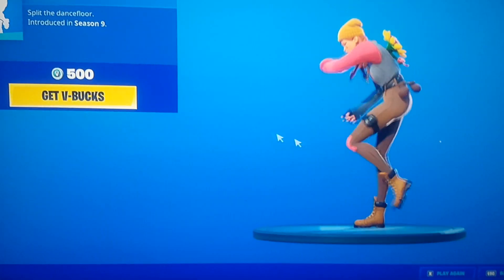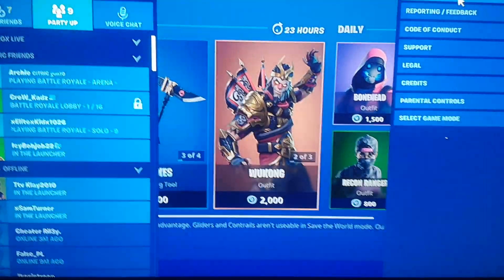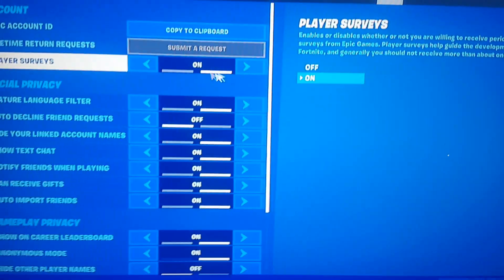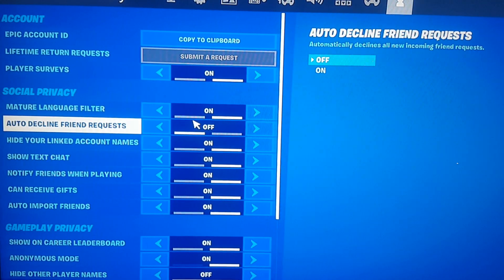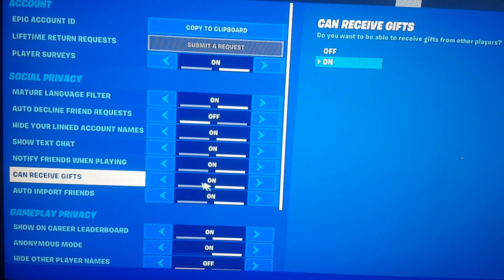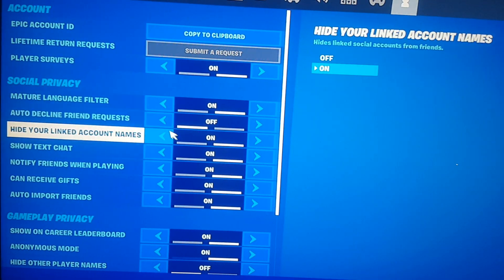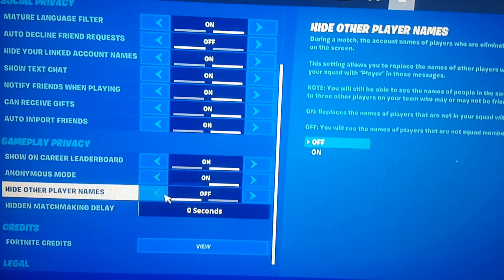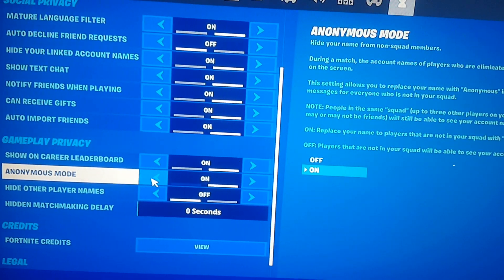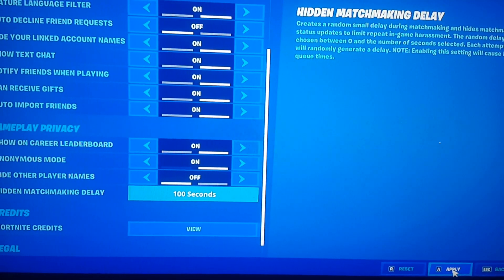Once that has been sent, you want to go to the emote, just preview the emote. Once it is done, you come back off, go to settings, and you want to go to the player icon up there in the top right-hand corner. Once that is done, you want to make sure 'camera see gifts' is on, 'hidden account name' is on so you can receive the gift and they can't see your linked account name. Once that's also done, you want to make sure anonymous mode is on as well, and make sure 100 seconds is up on the hidden match-checking delay, then press apply.